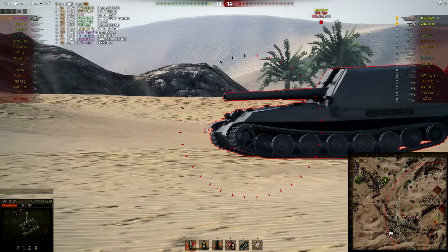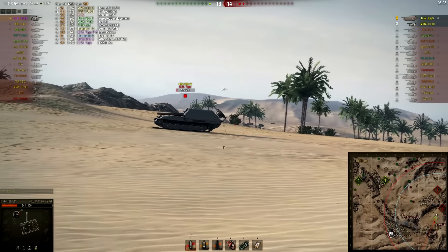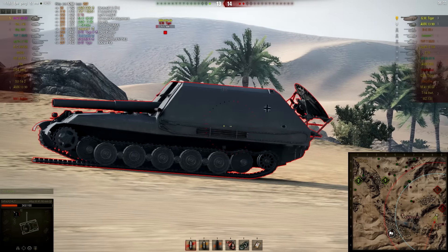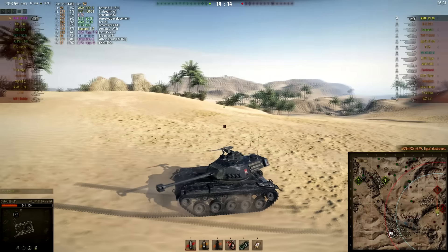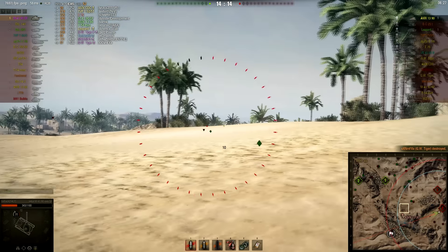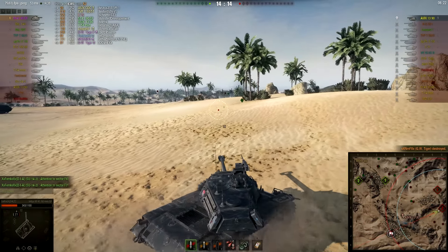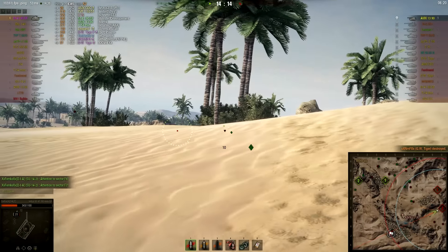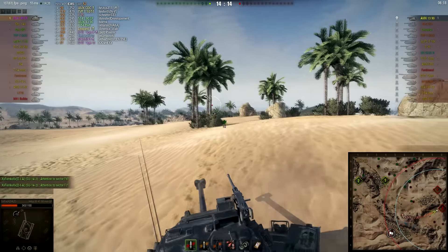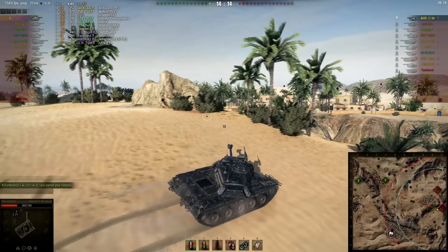The 3090 gets spotted behind me — I notice a bit late but I do notice in time and throw his shot off. Now I have free time with this arty — he's not going to run away. I try to track him, he fires and his reload should be around 40 seconds. We do pick up that kill, and now for the super anticlimactic ending — the 3090 is just going to run away and never try to face me.